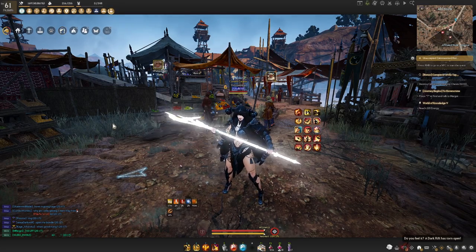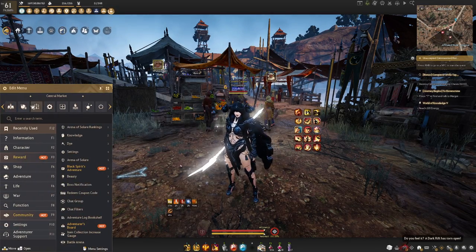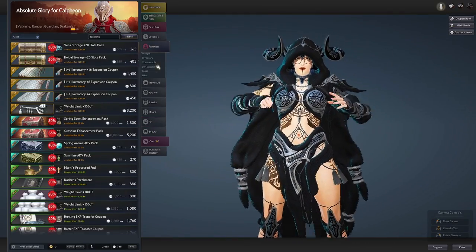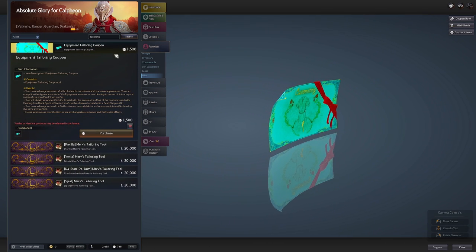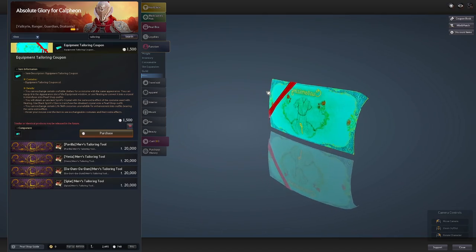To start, you need to purchase an equipment tailoring coupon from the pearl shop. Go to the pearl shop, go under function, tailoring, and you can see the equipment tailoring coupon for 1500 pearls. You can also buy this off the marketplace for silver.